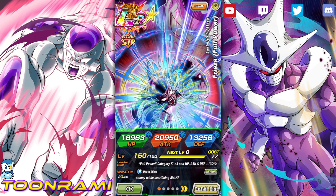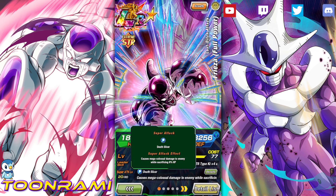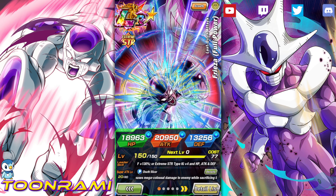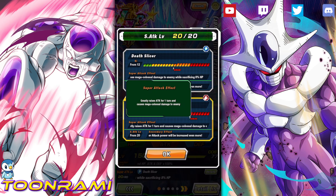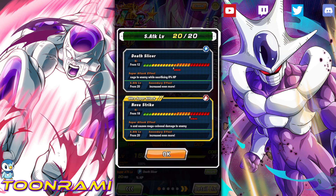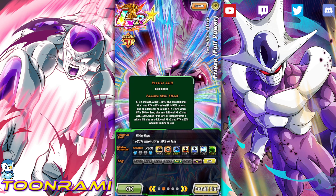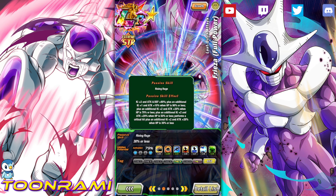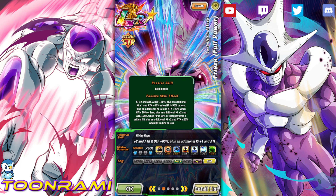He's a Full Power lead — we don't care about that. Causes mega colossal damage on the 12 Ki while sacrificing 8% HP, which is not the most appealing super attack, but there's a reason for that. The 18 Ki greatly raises attack for one turn and causes mega colossal damage. This guy wants to do a lot of damage: Ki plus 2, attack and defense plus 80%, and the rest of his passive is basically the less health you have, the stronger he becomes.